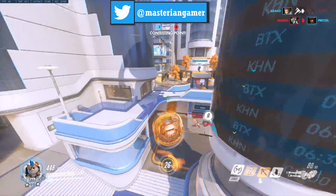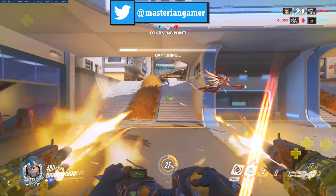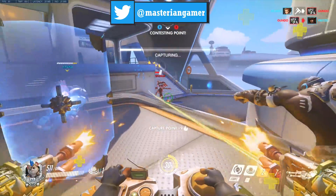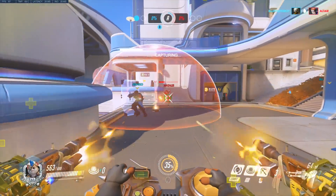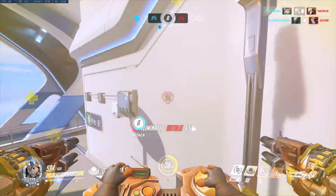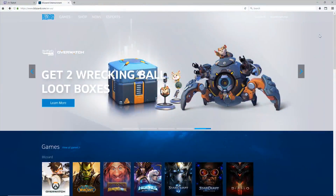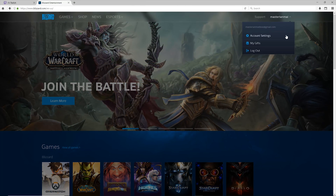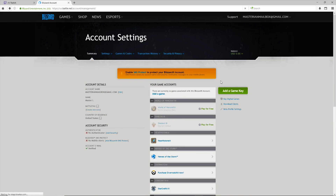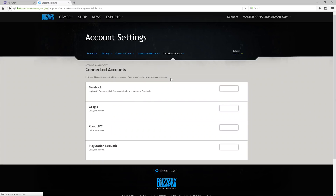Now, as I said before, if you're playing on console — being either Xbox One, PlayStation 4, or maybe hopefully somehow Nintendo Switch — there are just a couple extra steps you need to take to link your Blizzard account to your console account. Just go to the official Blizzard Entertainment website, click your name on the top right and go to Account Settings. From there, click on Security and Privacy, followed by Connected Accounts. Then all you must do is click on the corresponding link to whichever system you're playing on, and you should be good to go.